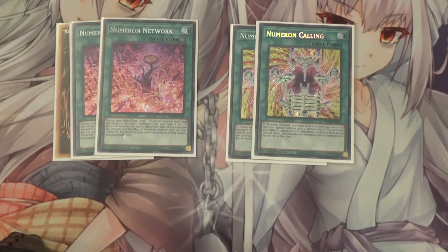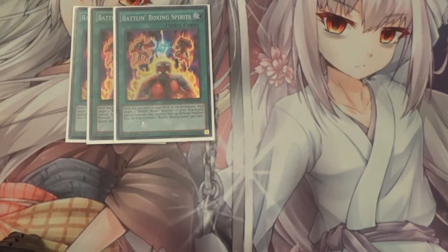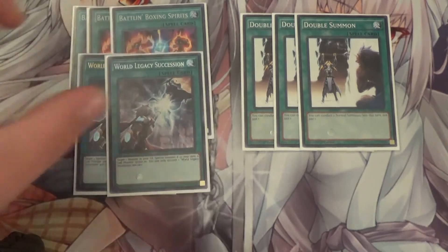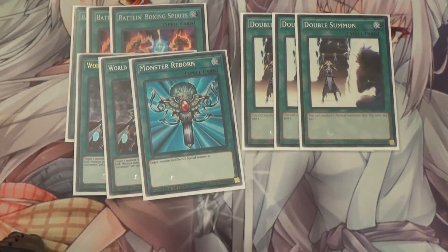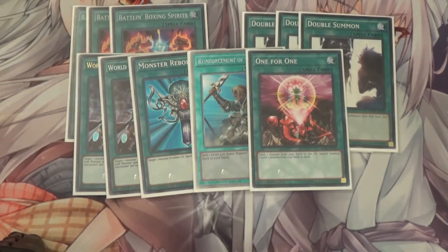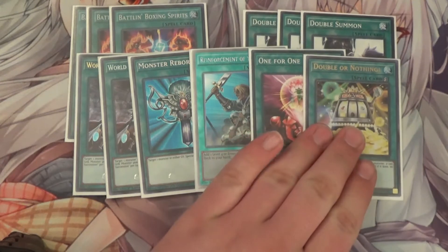I run 3 Battle and Boxer Spirits. With Spirits you can send the top card of your deck to the graveyard, then target 1 Battle and Boxer monster in your graveyard and special summon it in face-up defense position - essentially a mill plus Monster Reborn. I also run 2 Double Summon because I have multiple level 4s that don't summon off of Battle and Boxer monsters, with the one exception of Spar. I also run 2 Roulette, 1 Monster Reborn to extend, 1 Reinforcement of the Army since it's a warrior-based deck, 1 One for One for the Numeron plays, and 1 Double or Nothing for your Utopia Double plays, which is your main win condition of the deck.